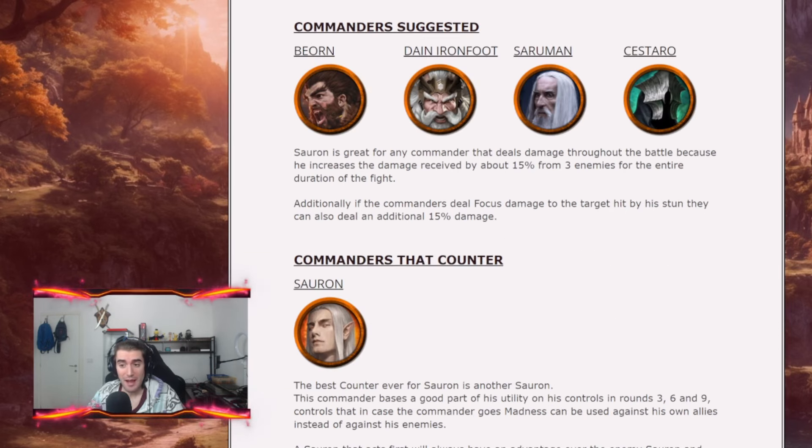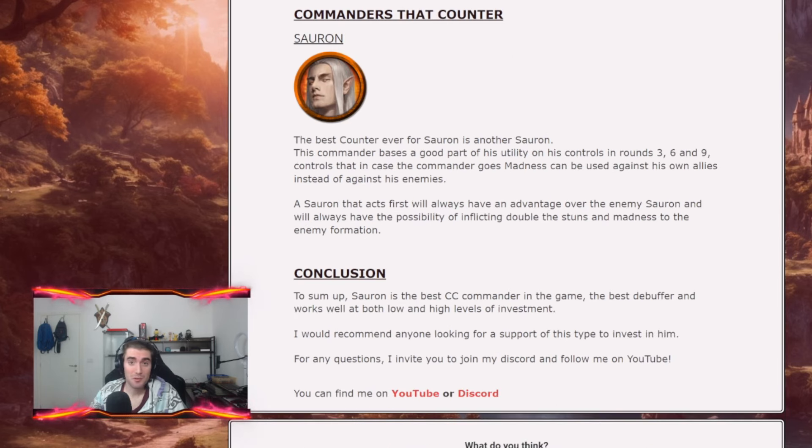Commanders that really shine with Sauron are damage dealers in general, since the 15% overall damage increase is very good for all battles. Sustained damage dealers are fantastic with Sauron, and focus damage dealers in particular — because if you stack focus on Sauron you can get 15% more focus damage when you hit a stun on a target. As for counters, the best counter for Sauron is strangely Sauron himself, because if you are faster than the enemy Sauron you can use CC versus them, giving you double stun and double madness against the enemy formation — which is why initiative is so important in the build.